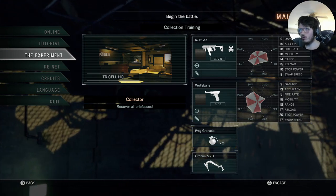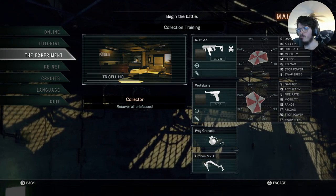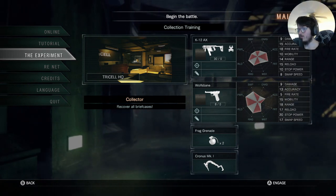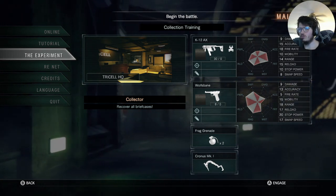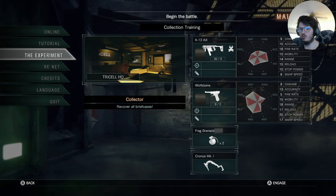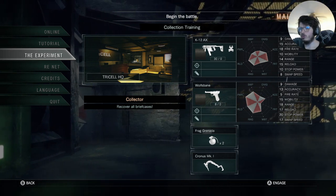Here we go. We are working with the K-12. There's a different pistol — it's actually the Wolfman. Looks like some kind of World War I pistol. Chewfax and the Cordus Mark I. Here we go. Collector.